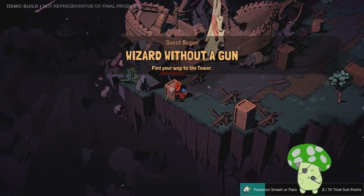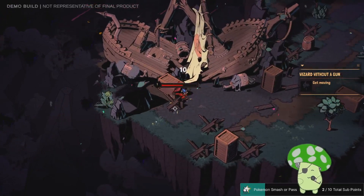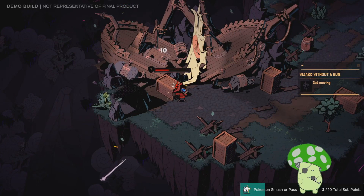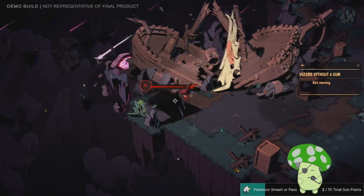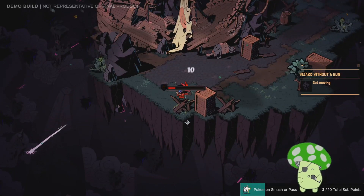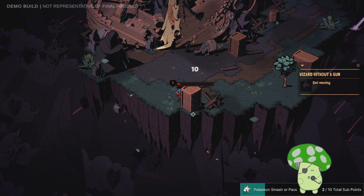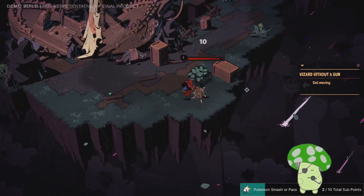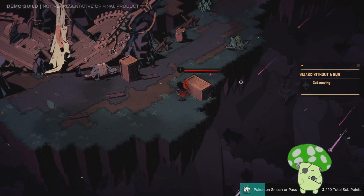Wizard without a gun, find your way to the tower. First, I must punch this box. I'm rewarded for punching things! I know it tells me to get moving, however there are boxes to destroy. I feel like I shouldn't break that — that's a big rock I just noticed. For some reason I thought it was like a tent. Do I need to punch everything? No. Am I going to punch everything for a little bit? Yes.